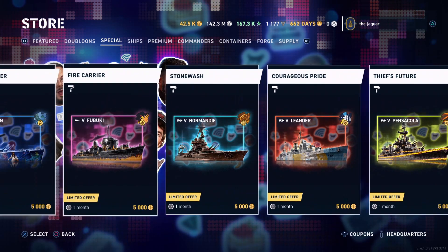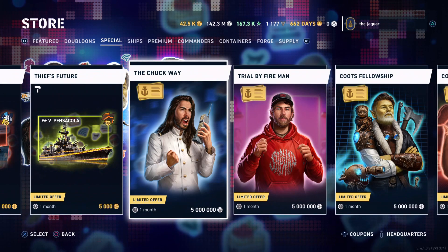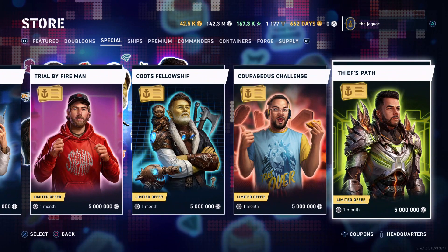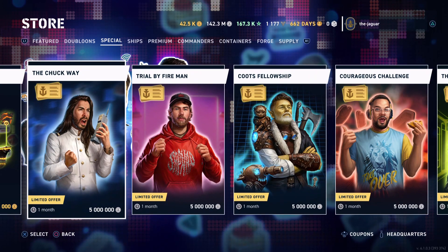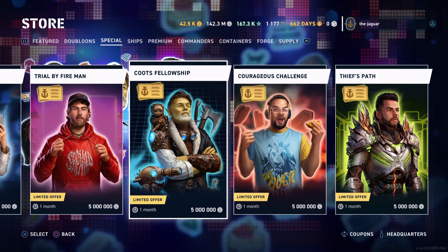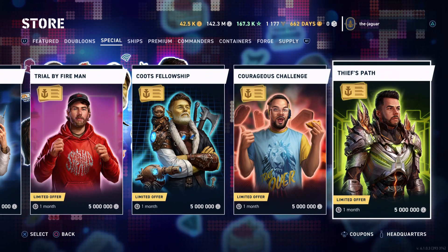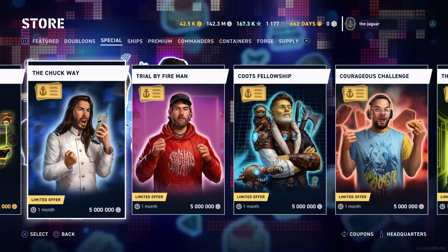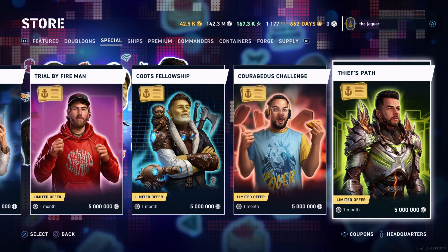If you buy all the skins individually that's about $100 worth of skins — at that point you might as well buy the whole package for $120. Each creator in the CreatorVerse has a personal mission available for 5 million silver credits to unlock their guise and banner individually. I think this will be pretty popular because silver credits can be earned in battle, and a lot of people have a large amount of silver credits saved up.